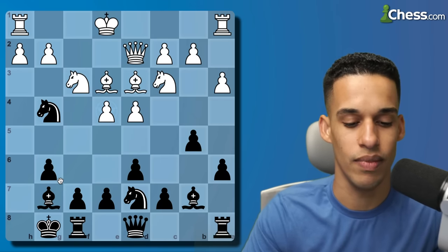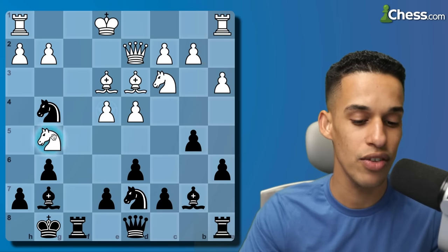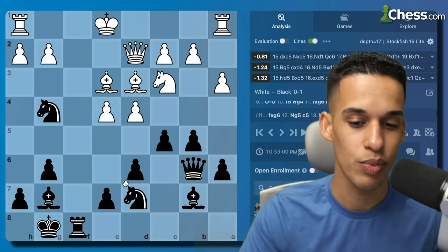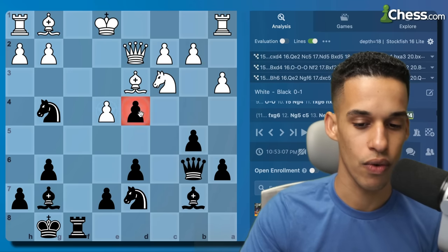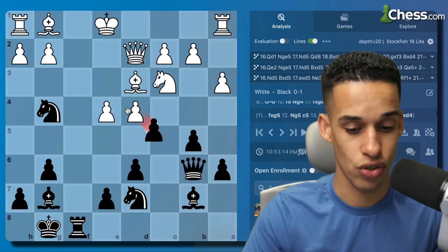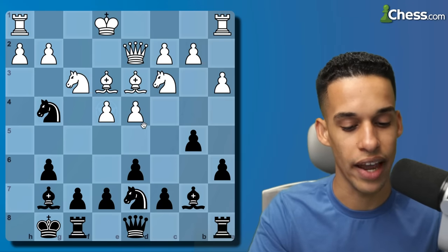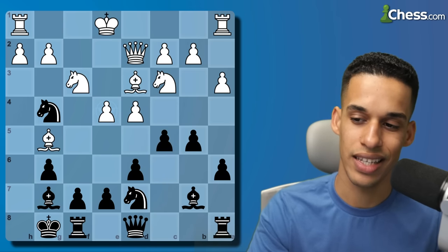That's why I took with the h-pawn. The right move was actually f takes g6, and then after knight g5 the computer is suggesting pawn to c5. The computer says let them take the exchange, because after we take back this position is way better for us. After bishop g1 we have c takes d4 and the black pieces are simply better coordinated with that king stuck in the center. I just couldn't think of that over the board - it's a blitz game. So I played the natural-looking h takes g6 taking towards the center, then bishop g5, and it is time to strike the center.